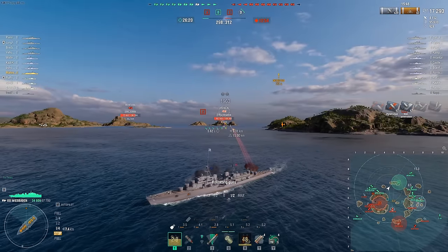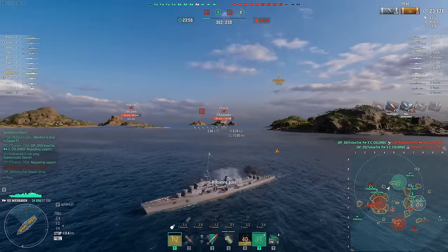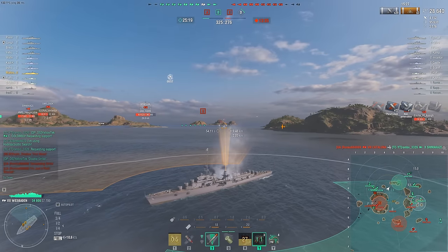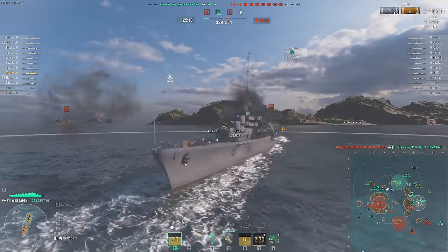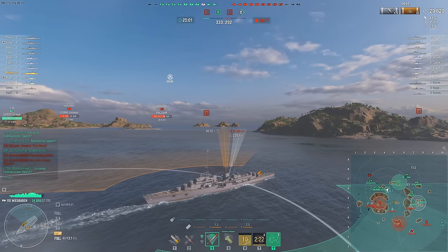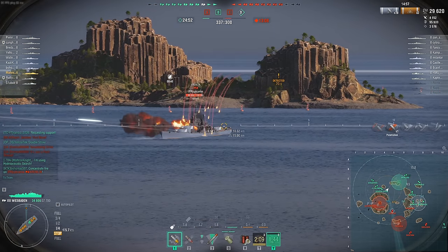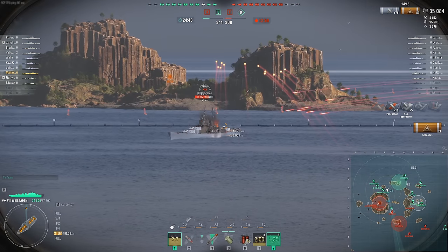7% fire chance is nice. You do have low HE alpha because they're German shells. Looks like Kremlin's ignoring me — he's going to switch to me again, so we're going to take a smoke screen. I don't think we have anyone to spot him. He stopped in the open, so we're not actually going to land any torps on him. All I can do is reverse out of the smoke to spot him. Let's use Hydro just in case. We're going to reverse out of the smoke, which means we might get spotted.